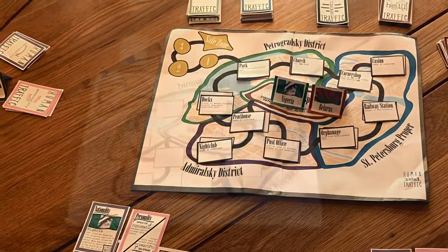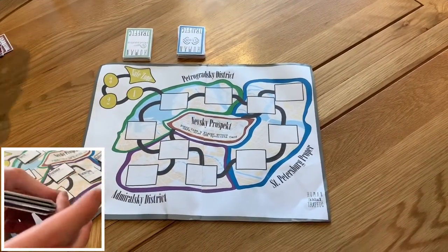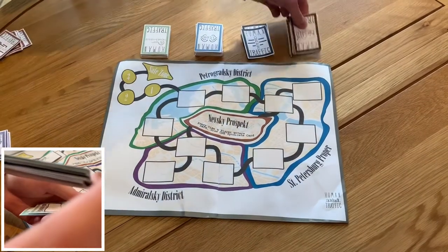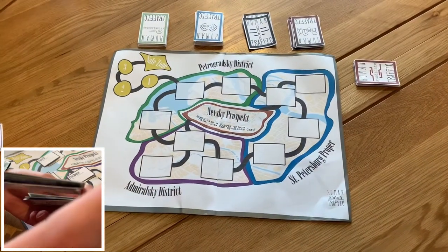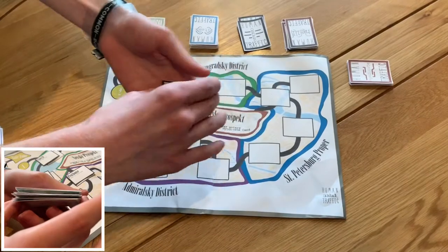First off, take all the sets of cards and shuffle them. These should include the relationship card deck, the item card deck, the order card deck, the hell card deck, and the syndicate card deck. Please ensure that there's enough room around the board for all these decks of cards to have discard piles, as you'll need them.